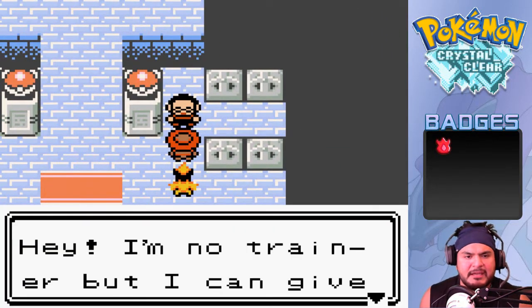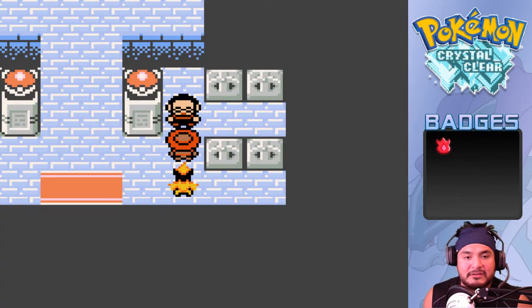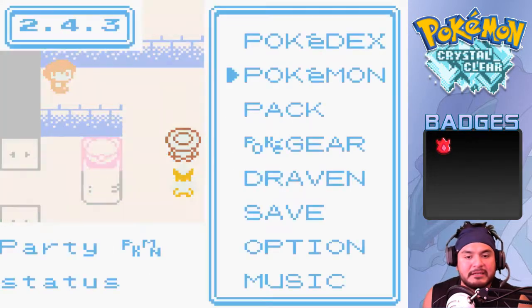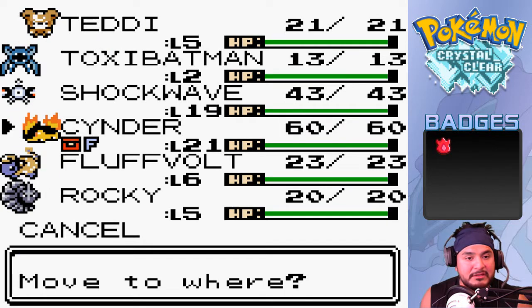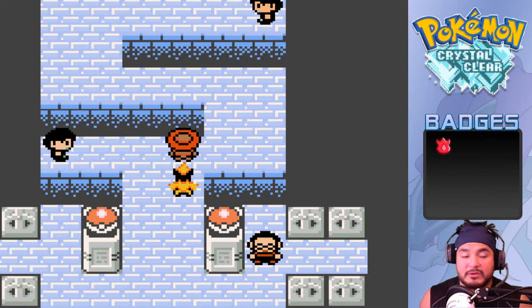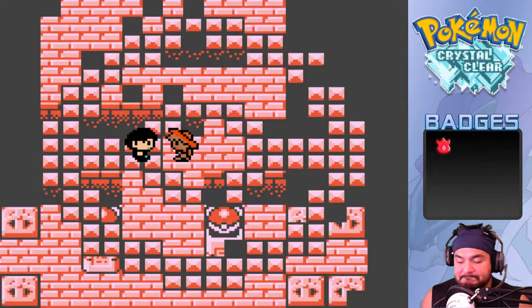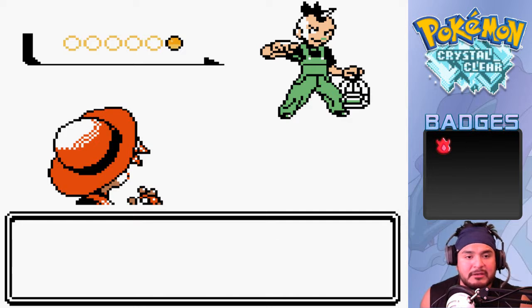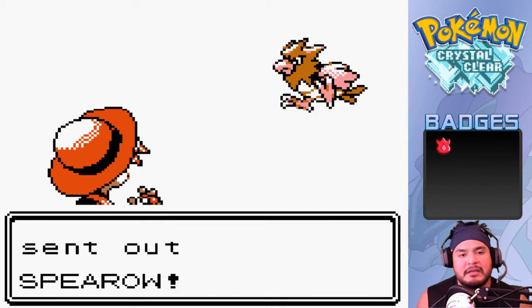Alright, an NPC offers advice - we're not a first time trainer. Let's go ahead and start battling. We'll go with Shockwave first to get a little lead and then destroy everybody else. A trainer asks if I'm good enough to face Faulkner - I'm good enough to face anybody except the guys up in the tower. Trainer Abe wants to battle and he's coming out with his Spearow.